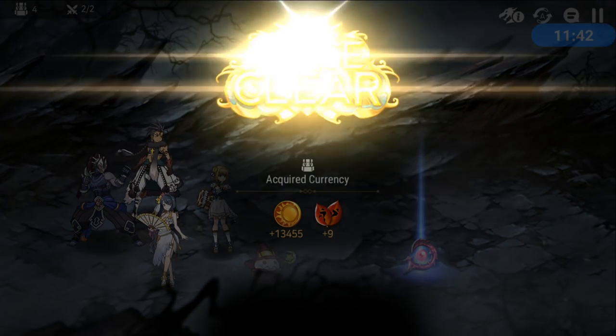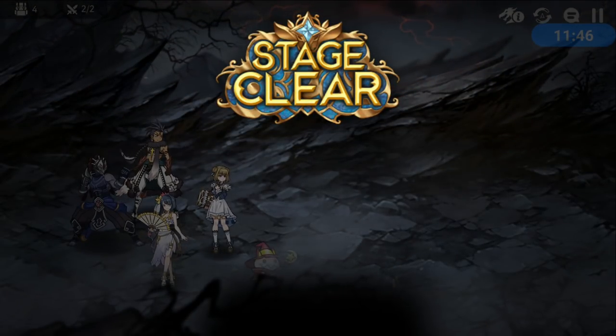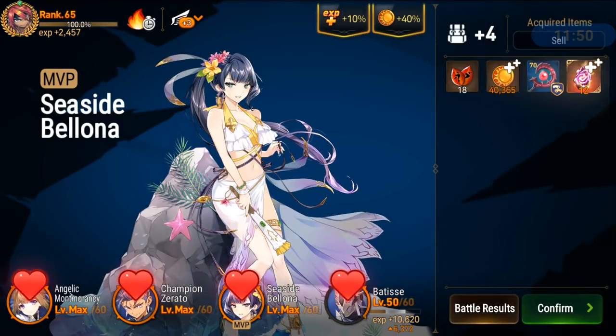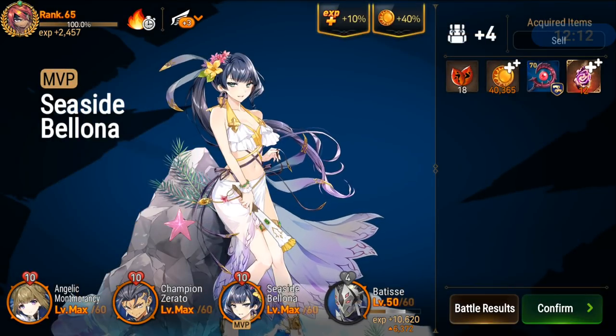This damage is definitely going to be low. Between Champion Zerato and Seaside, Batiste feels like half of Seaside's damage — not even. But it's pretty close to Champion Zerato, who also missed some crits. Seaside is definitely very strong with the cleaving against the adds.